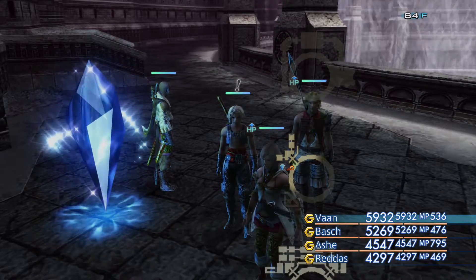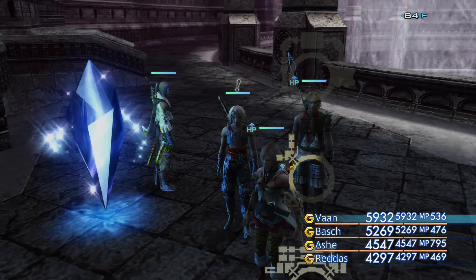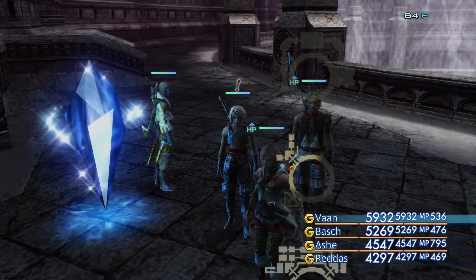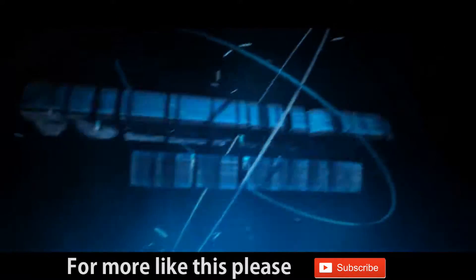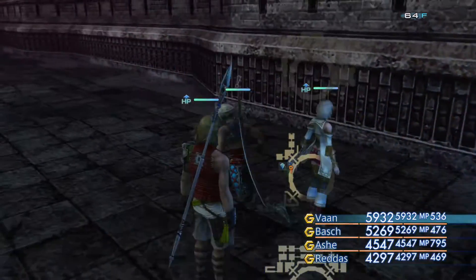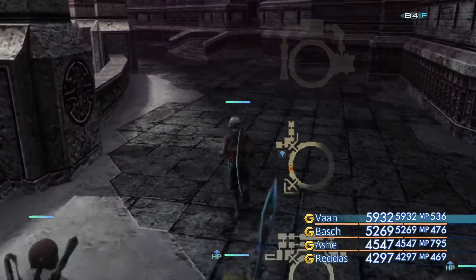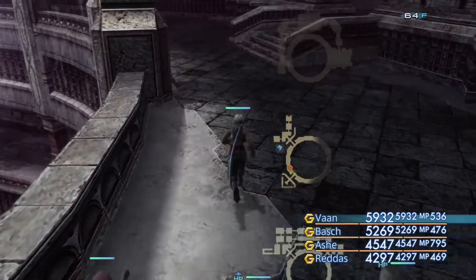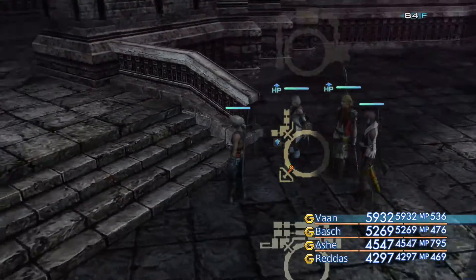Hi YouTube, Fuzz here. Today we're going to be taking on a new boss known as Fenrir here in Final Fantasy XII The Zodiac Age as we continue on through Pharos. Fenrir is quite an interesting boss battle because even though you're doing it as part of the main story, so he's only level 49, he's actually got a whole bunch of health — about 200,000 — so it can take a bit of time to get him defeated.